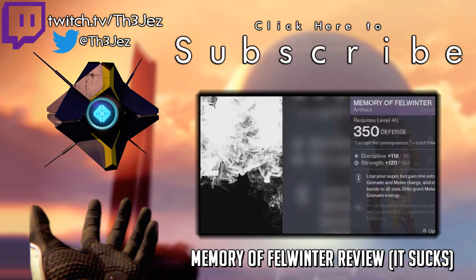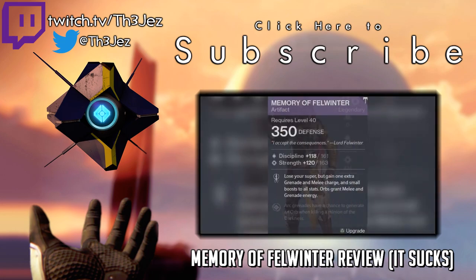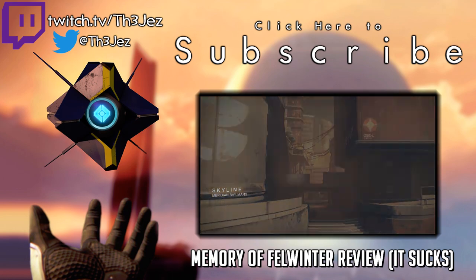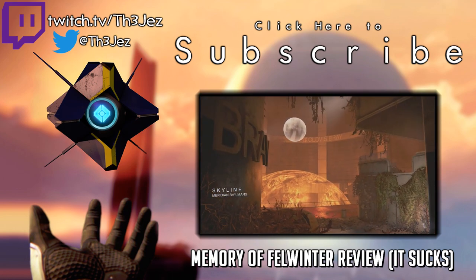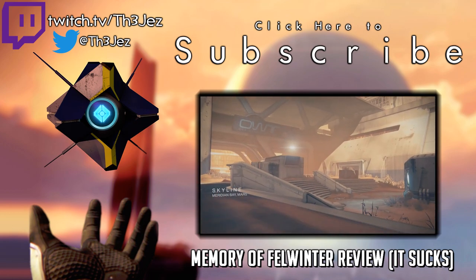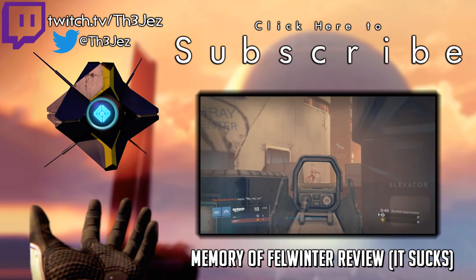No time for an intro — let's talk Memory of Fell Winter. It's a new artifact coming in Rise of Iron. I'm sure you've seen it. It's amazing on paper, and I thought to myself, double wombo combo, and I get to lose the dumb void bow. Surely, this is a win-win. Surprisingly, it's just not that good.